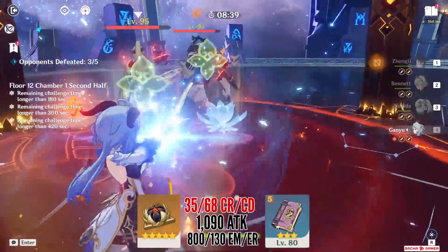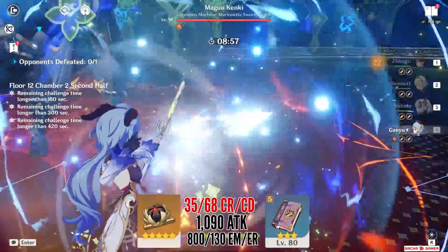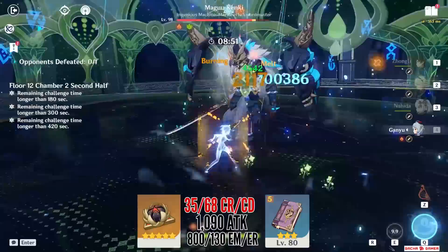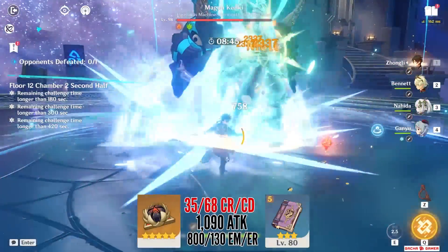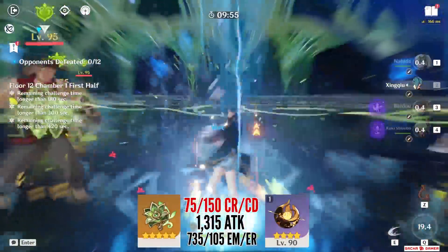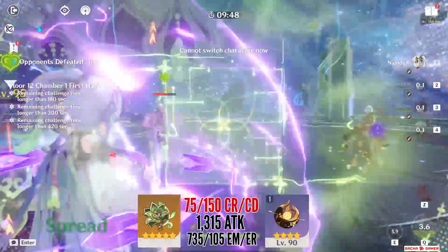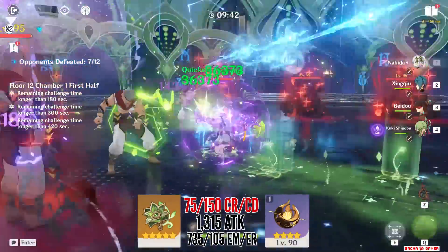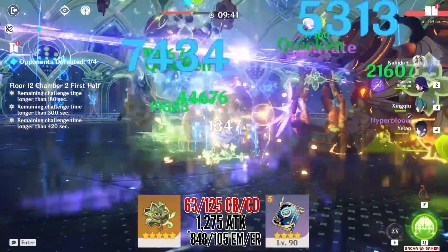Nahida is using Thrilling Tales to boost Ganyu's damage — although I'm not sure if this is the best weapon for the Archon, it's almost a classic to have Thrilling Tales on a Catalyst user at some point. She's also using Gilded Dreams so she can provide a bigger EM boost to Ganyu, and since Nahida triggers burning most of the time, her elemental mastery is taken into account for how much the target burns. I could keep going with just how many different teams you can build with this tiny Archon, but her Dendro application is just so good — even entirely new team comps can be created. Another big takeaway is that Nahida has many different weapon choices depending on the situation, and even with a fully refined Mapa Mari, she can utilize it super well when she's on field.